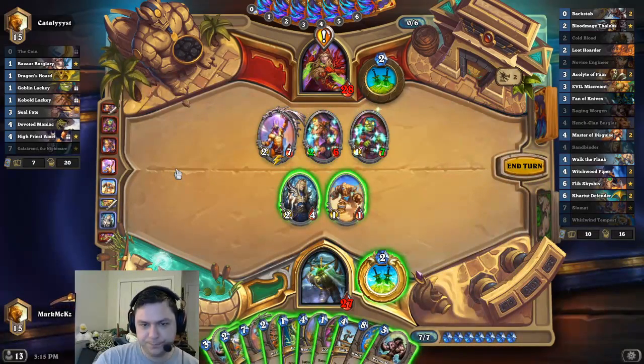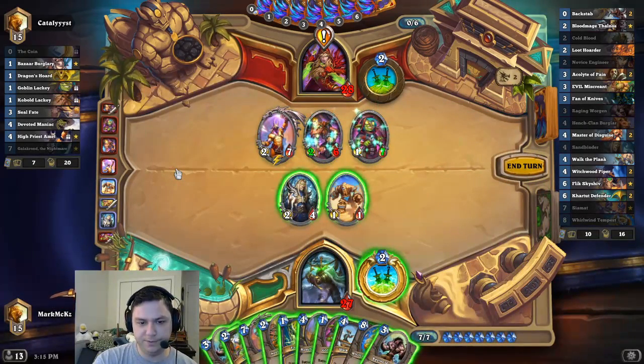I don't have to do that either. I could just Walk the Plank the 2-7 and draw instead. Could silence it as well. A few good options.